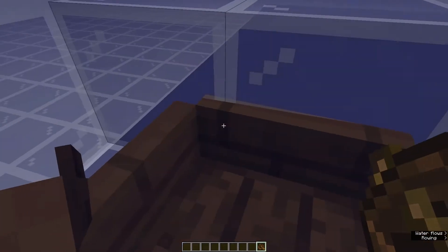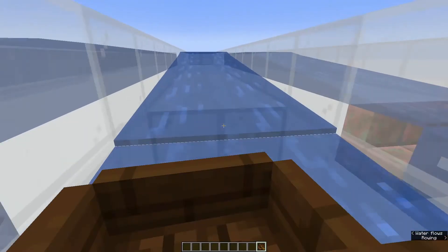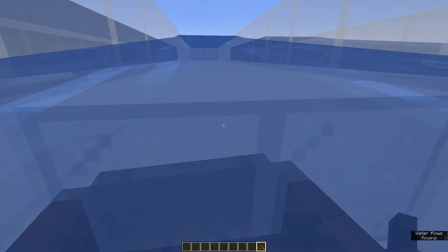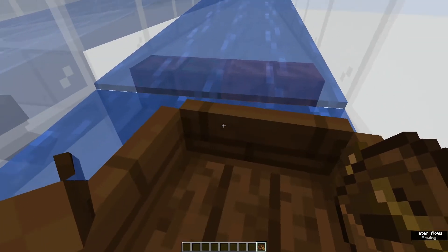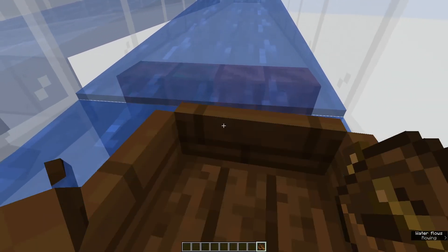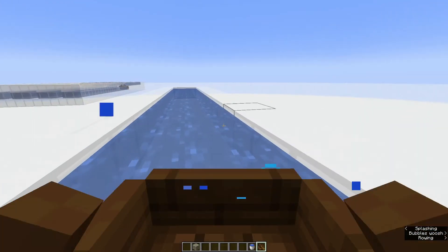So I thought maybe if I pulled up the blocks underneath and tried flowing water, but that sank me — even the minimal flowing water sank me. I tried stairs, but stairs had the same problem. Still, I did come up with a solution that I think works quite well.